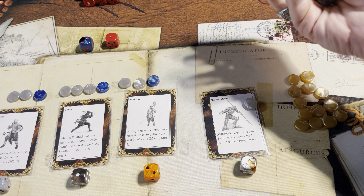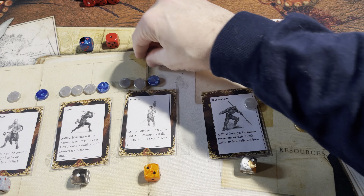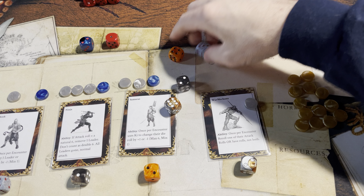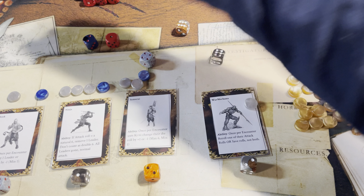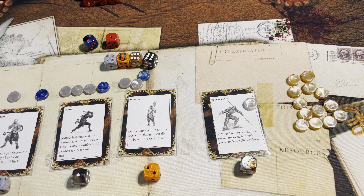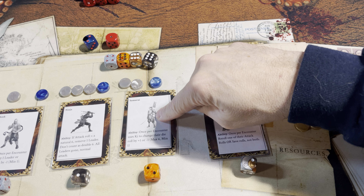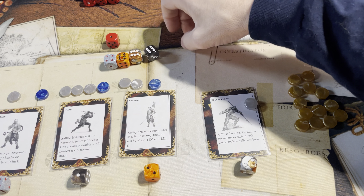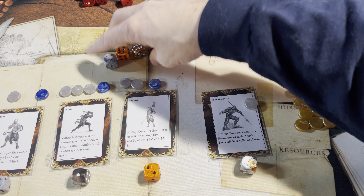First save — the monk must use an experience point token to re-roll. Second save — all right, good. Now encounter roll. Look at that roll! The ninja automatically takes out the leader and cannot be counted for doubles. There you go. And these doubles take that out — we use the ninja's assassinate ability. Nice.